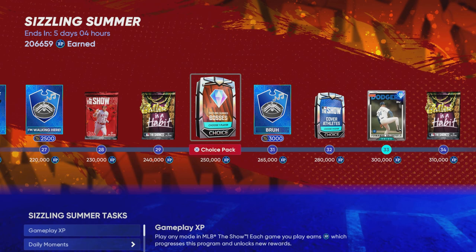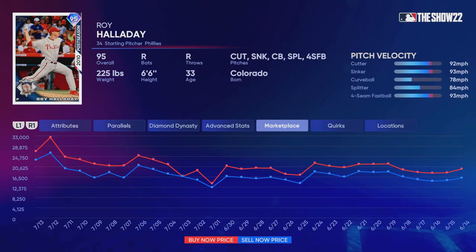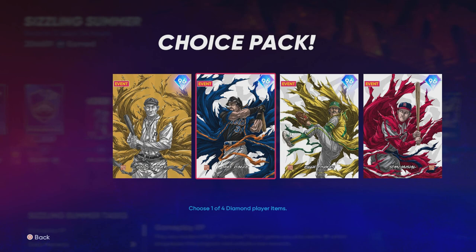The Sizzlin' Summer bosses are a great investment opportunity if you have extra stubs — these cards are a little more expensive, around $25,000 to $30,000. This Fernando Valenzuela is also a good investment. Typically when they release a single card not in a pack as part of these programs, the card will fluctuate in price. We saw that with Roy Halladay — you had a pretty good opportunity to triple up on your stubs with Roy Halladay if you bought and sold at the correct time. The same type of thing will happen with Fernando Valenzuela.